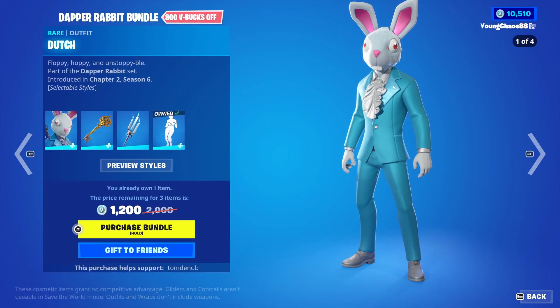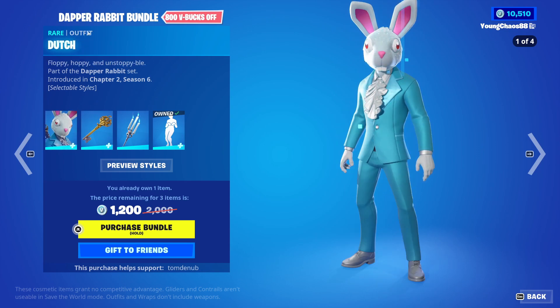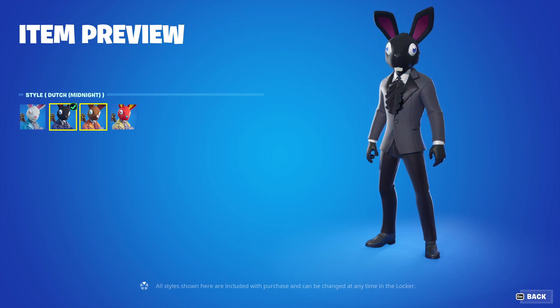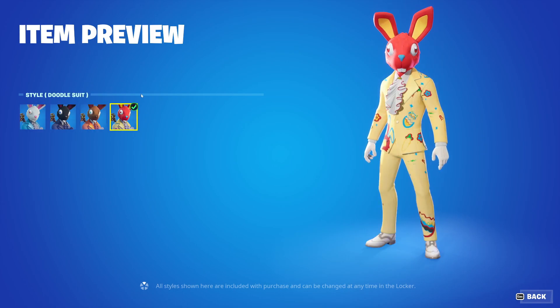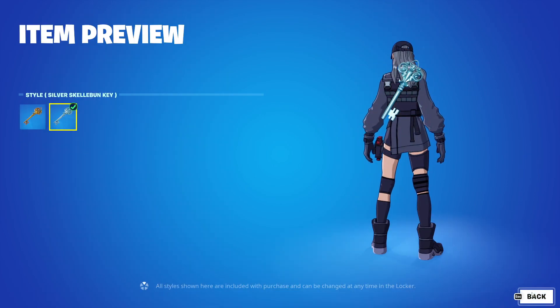We also have the Dapper Rabbit bundle returning, 1,200 V-Bucks — a little bit more expensive — for a total of 4 items. We have Dutch with the Back Bling Skelebone Key, it's a rare skin, 1,200 V-Bucks. The skin does have a total of 4 different styles: the Midnight Style, the Chocolate Style, and the Little Suit Style — lots of different styles there. And the Back Bling also has that secondary silver style.